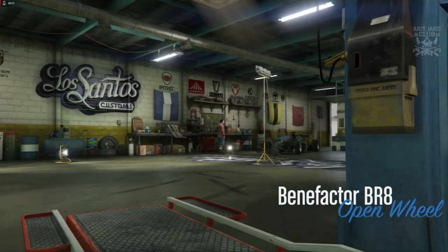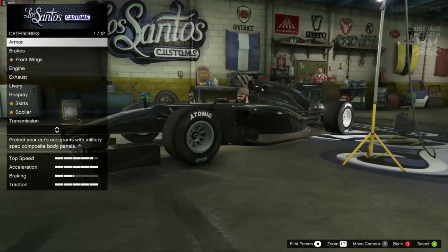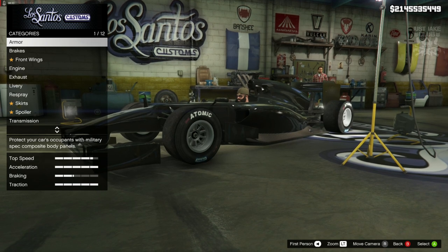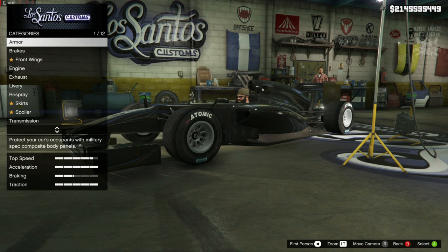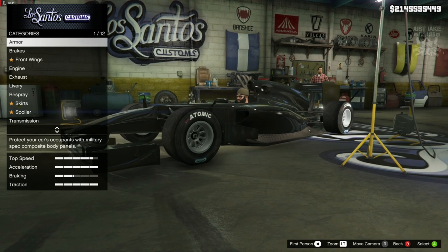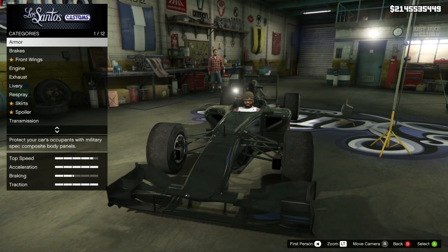What's going on YouTube, it's Jake here and welcome back to my channel for another GTA 5 video. In today's video we're going to be customising and reviewing the brand new Benefactor BR8 which was released with the summertime DLC. This is one of two open wheel cars released with the summertime DLC — the other one was the Classy DR1 which was 2.9 million dollars. This one is a little bit more expensive at 3.4 million dollars and it does look a lot more impressive.